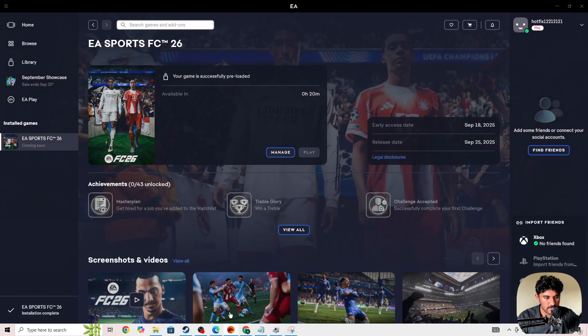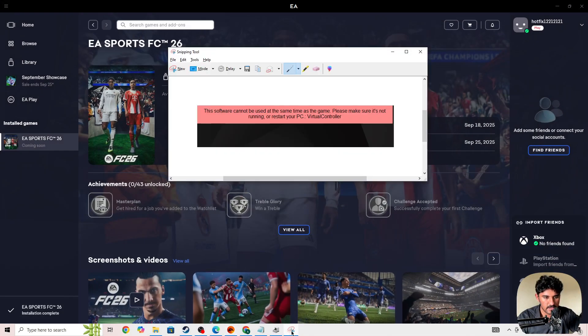Hello everyone. If you are getting the error 'the software cannot be used at the same time as the game, please make sure it's not running or restart your PC,' this is caused because a virtual controller is running on your device, or any other third-party application that's running on your device. The system or FC26 detects it as a virtual controller and causes this issue.